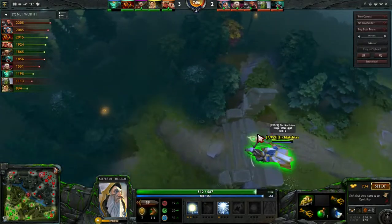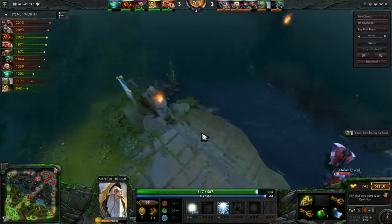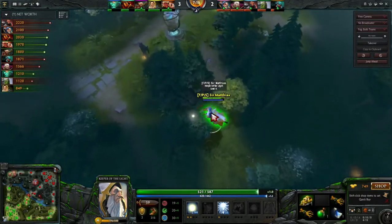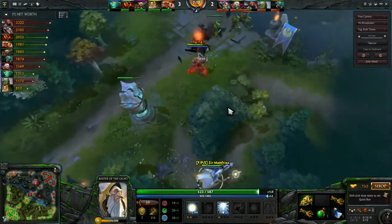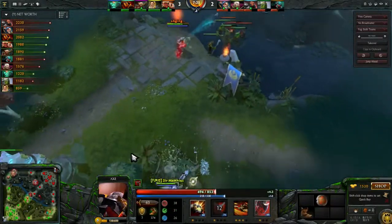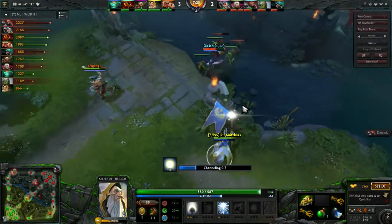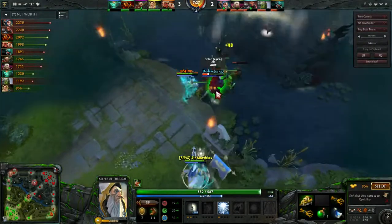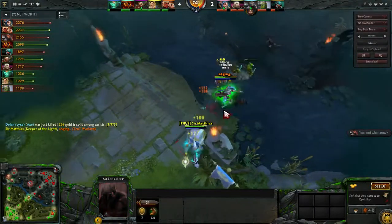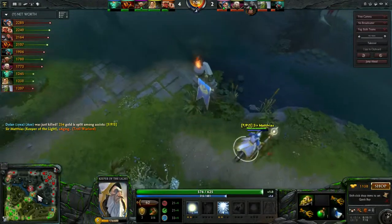If you really have no idea where to place the wards, I recommend this spot — if you literally have no idea, just place it there, or you can just ask me. At this point you can't really gank. It looks like you're trying to push; you could attempt to get this kill while Axe isn't playing correctly — and he will die there. Your rotation worked out fine and that did get you some levels.